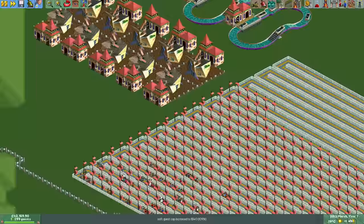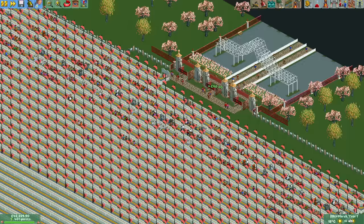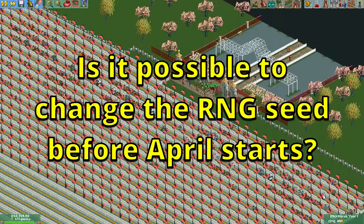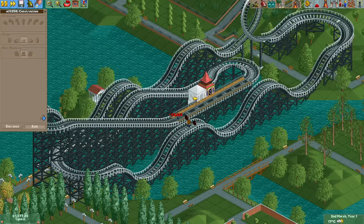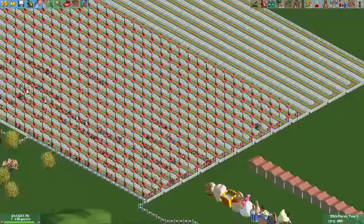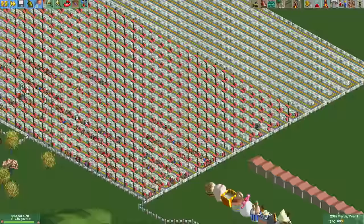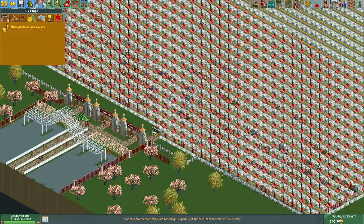However, at some point later on the seed will change. The award for the start of April will be the same every time when we reload on the 28th of March, but the one for August won't be. After trying a few different things, I found that building a coaster and testing or opening it will change the seed. With that knowledge, let's try reloading the save, building two micro corkscrew coasters, and see if we get an award this time. And yes — we just got the best toilets award! This RNG manipulation will allow us to guarantee an award at the start of every single month.